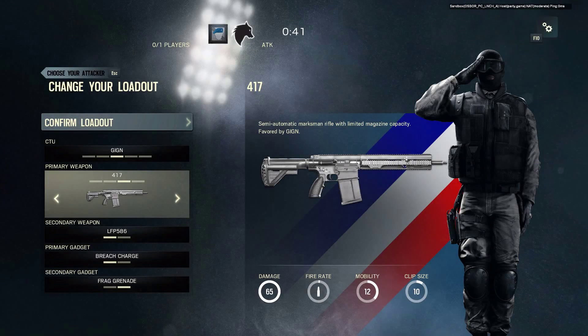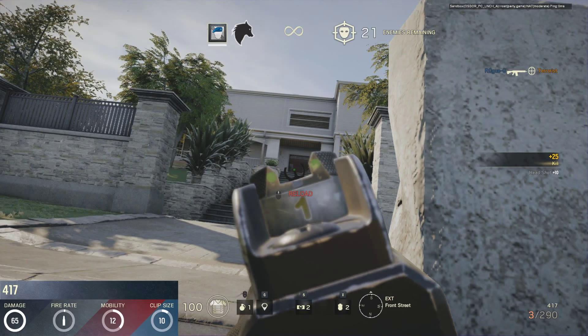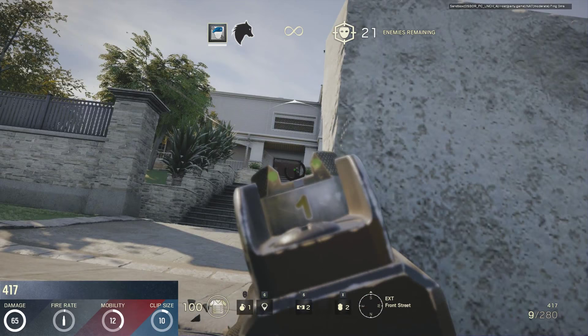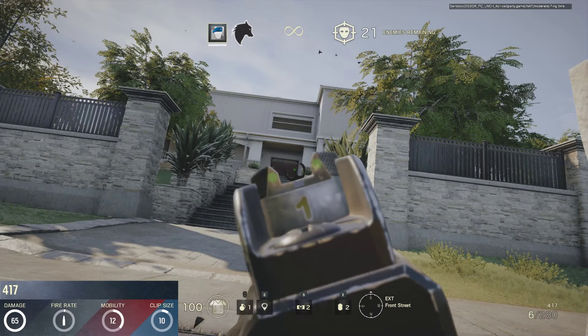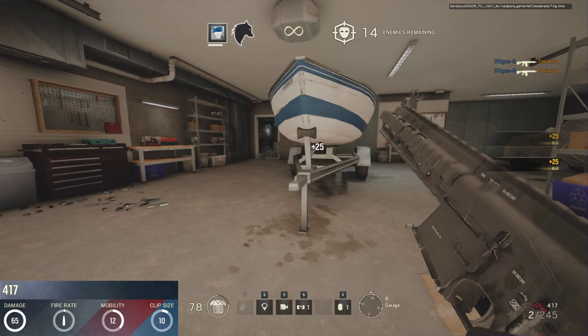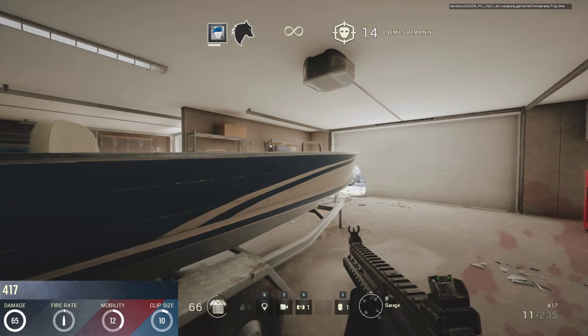The French GIGN have access to the HK417 battle rifle. First introduced in 2005, this weapon was designed and manufactured by Heckler & Koch. It is essentially an enlarged version of the HK416 assault rifle, using the 7.62x51mm NATO round and intended for use as a designated marksman rifle. This weapon has the highest damage capability of all rifles in the game at 65. To balance this out, the rifle is only capable of semi-automatic fire, has a slightly lower mobility rating of 12, and a magazine size of 10 shots only. Given its real world role, this weapon excels at long distance combat, but as I've just demonstrated, it excels even after you've entered a building.